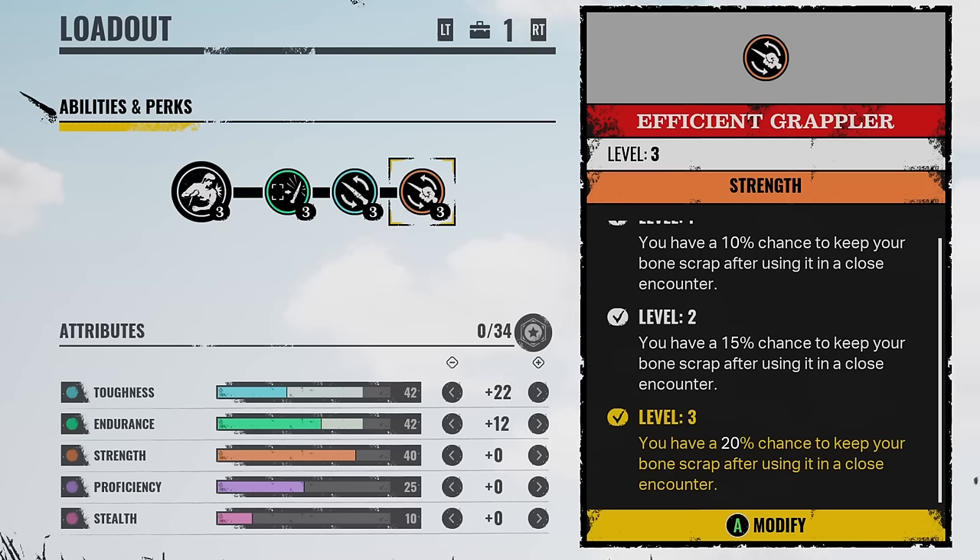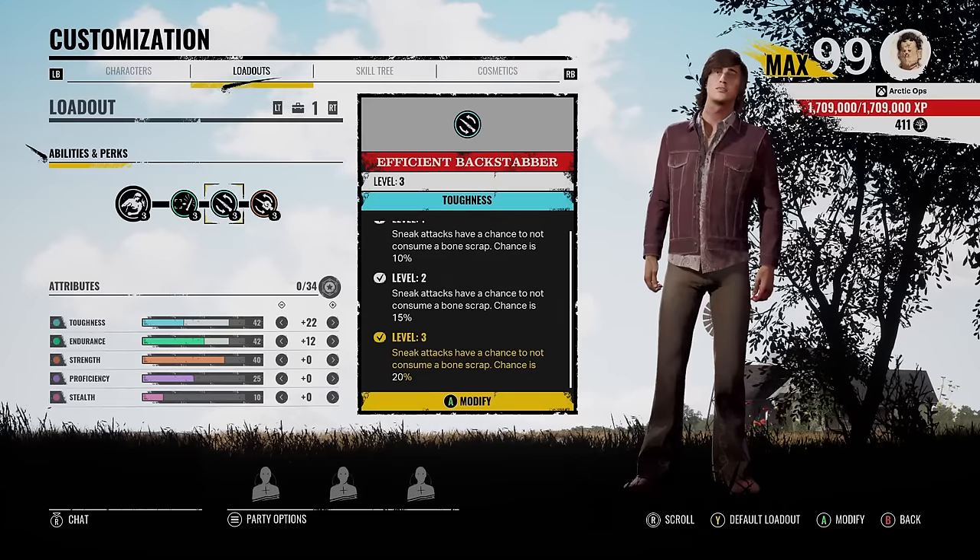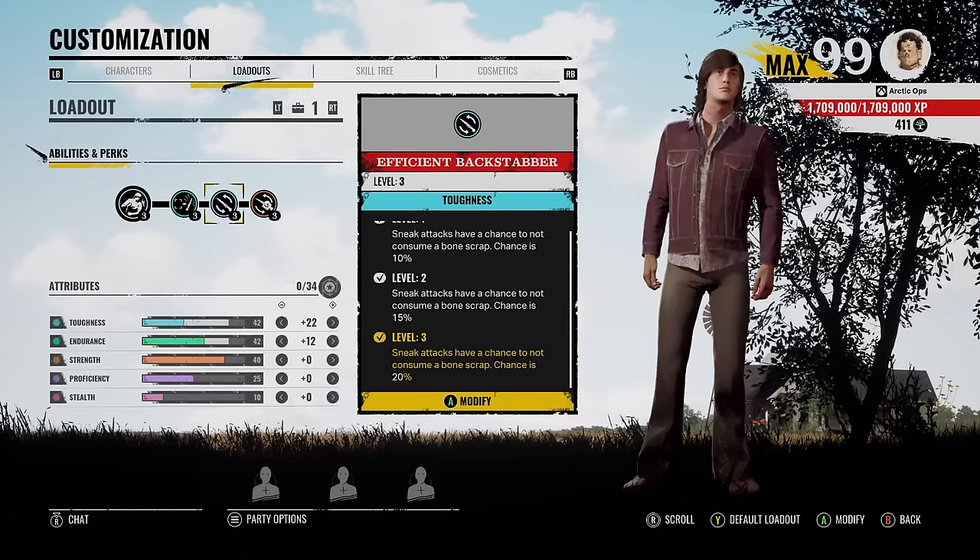So first perk is Efficient Grappler. Every time we get into a close encounter, we have a 20% chance of keeping that bone scrap. Next perk is Efficient Backstabber. We have another 20% chance of keeping a bone scrap from a sneak attack. And if you don't know, this also works on Grandpa. If you sneak attack Grandpa, you have a chance of keeping your bone scrap. I don't know if it works on nuggets though.